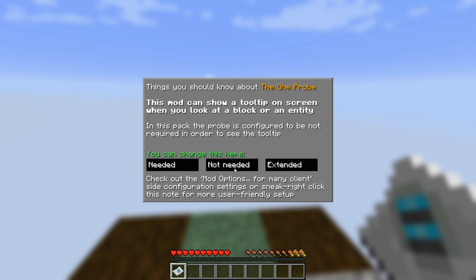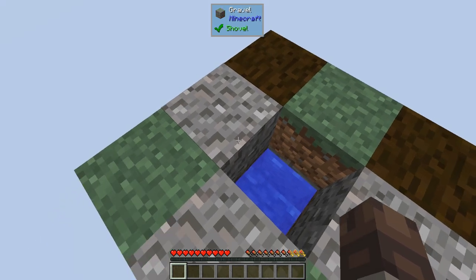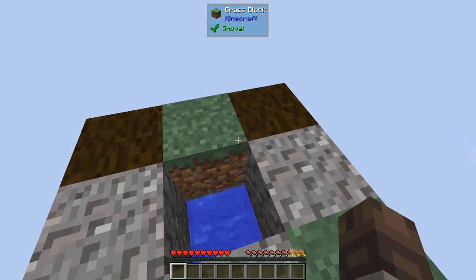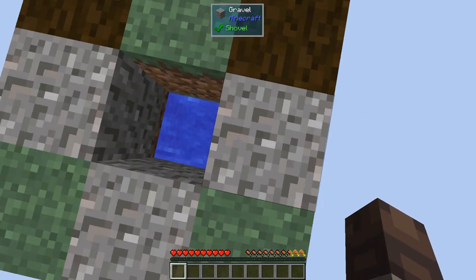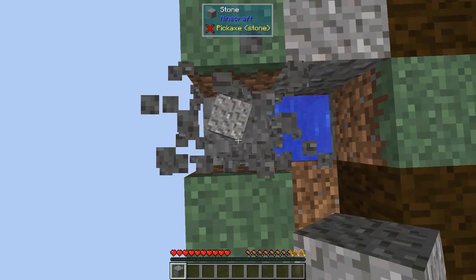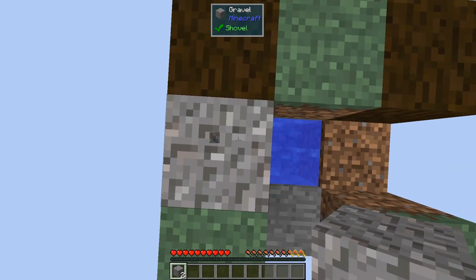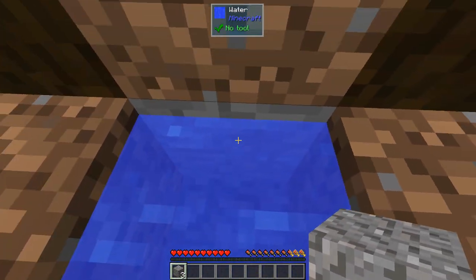We can see the tooltip no matter what - everything no matter what. So we have some grass blocks, some gravel, some living roots. I think what we're supposed to do is break this gravel. Hopefully I can catch it. Oh, that almost fell off there - that would have been bad. There would have been some rage. I'm just going to stand in this water.